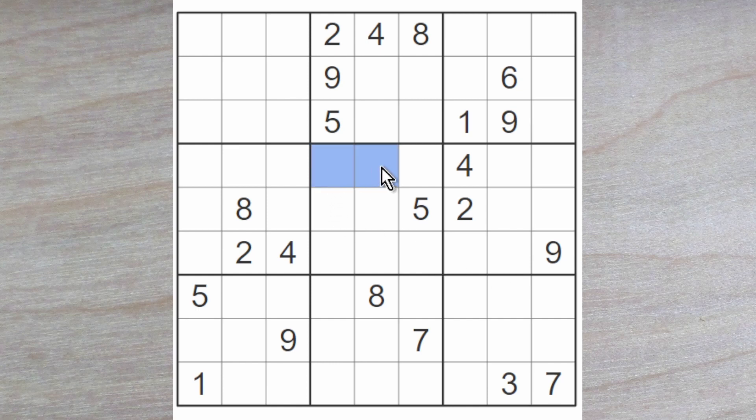We can start by seeing the 4s blocking across, and this 4 blocking across and this 4 blocking down. So a 4 must go in this square here. One of these must be an 8 of course, and one of these must be a 9.